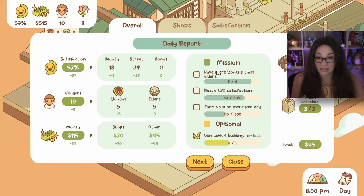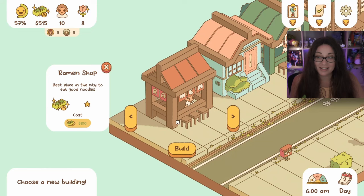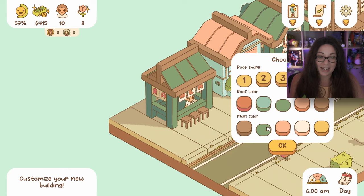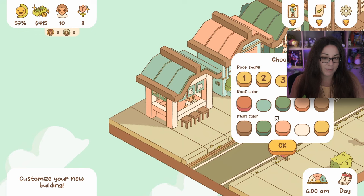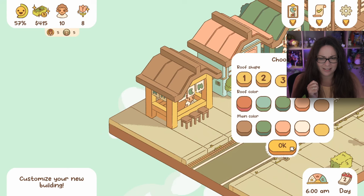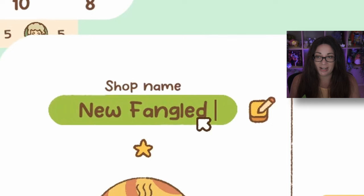We tried - we need to add a new ramen store. I did like the green color scheme, but I'm wondering if I should make different colors for the younger people. Let's try a yellow building - that's nice! They liked noodles, liked pork, no shrimp. I'm going to make it $10 profit. Let's call it just 'New Fangled.' You guys are going to love this - come and get it!